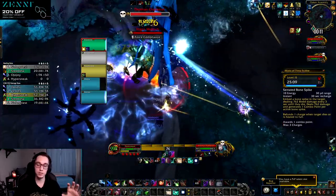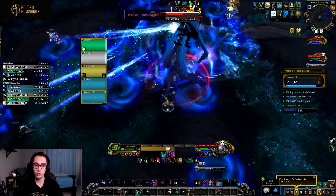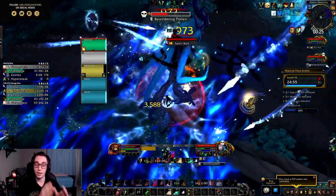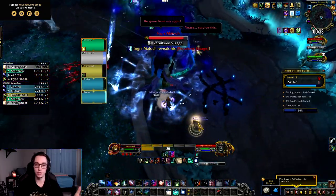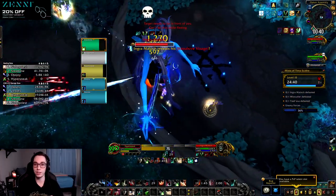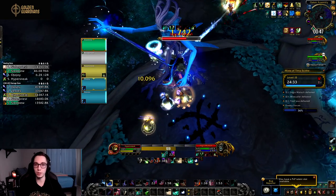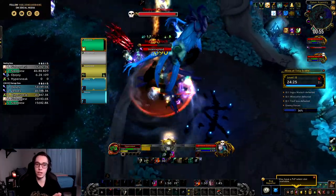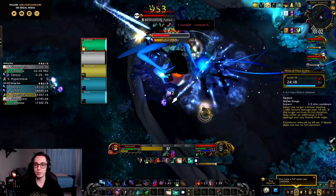For Necrolords, Serrated Bone Spike still seems to be the best option, because it essentially adds another rotational ability to a super slow spec. Assassination revolves around pooling your energy and using it in little bursts, and then outside of that just keeping up maintenance bleeds and now Slice and Dice. Adding another combo point generator that costs very little energy synergizes super well with the assassination toolkit. On multi-target — where assassination has historically been pretty good on council-style bosses — you get a ton of extra energy from keeping bleeds on multiple targets, and Serrated Bone Spike also works well since you generate more combo points based on how many targets have the debuff.